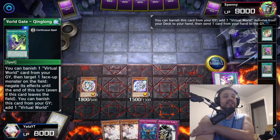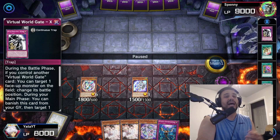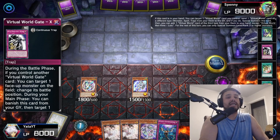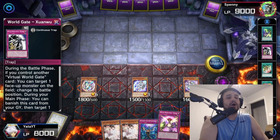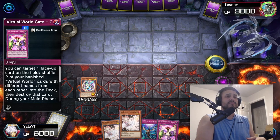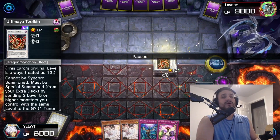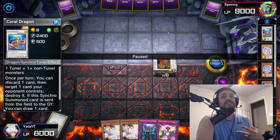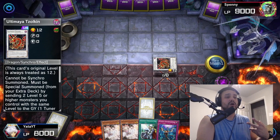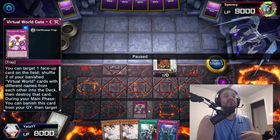I summon Lily, activate Chinglong's effect to draw a copy of Lulu, and discard Shuanhu — we want it in the graveyard because it helps extend further. I activate Lulu, sending a copy of Chinglong, drawing Chuchi by sending the opposite type and adding the opposite. I synchro both into Coral Dragon, then make Zolkin since I control a level-six tuner and level-six non-tuner. I activate Coral Dragon's effect, drawing into Cross Out Designator — so now we're Nibiru-proof and hand-trap-proof.